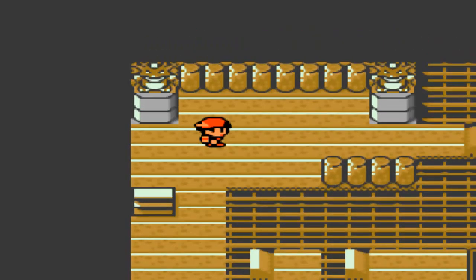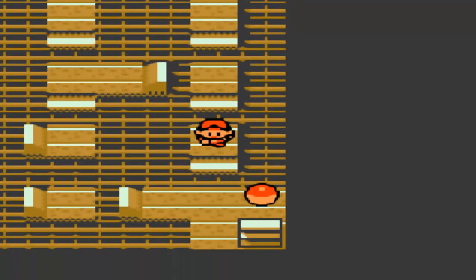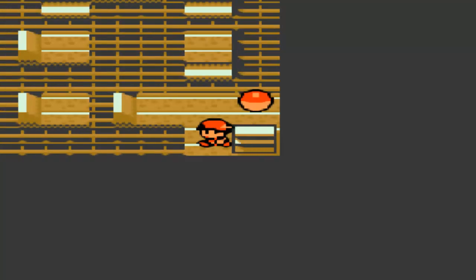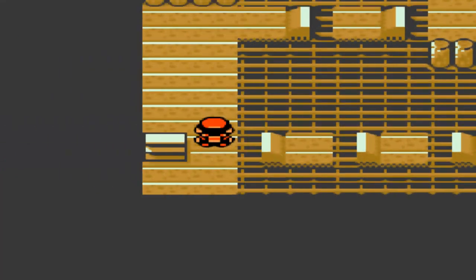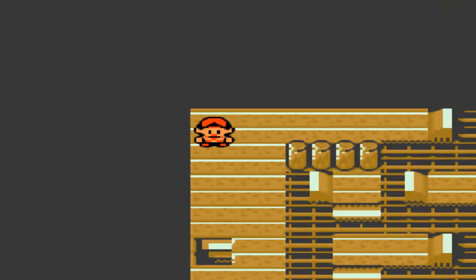Why am I carrying the Charcoal? I don't have a Fire Type to give it to. Even though I could catch a Fire Type at Mount Silver — I believe you can find wild Ponyta and Rapidash there. That would be pretty sweet. And now I have to find my way out of this place.